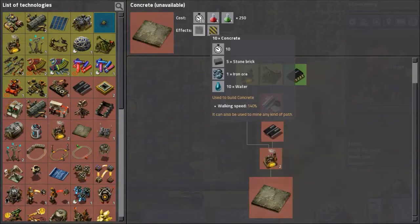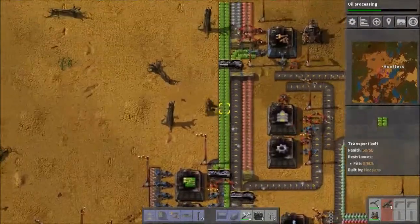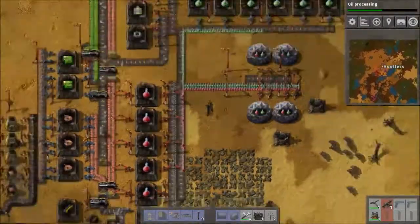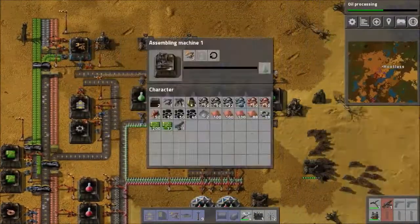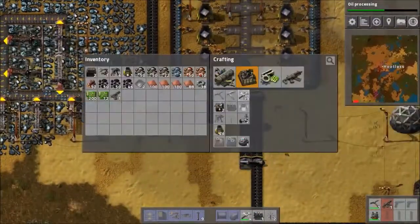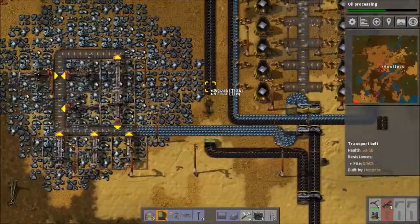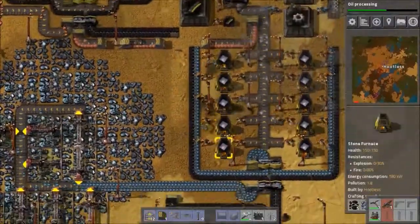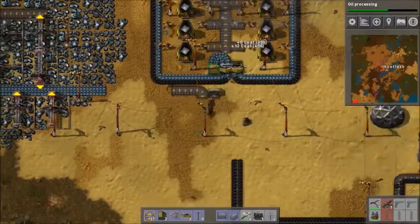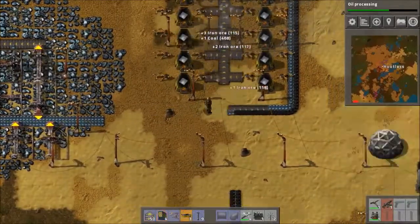I don't have the recipe in front of me, but the yellow inserter takes an electronic circuit, some iron plates, and some copper plates. I put all of those into the assembler and it gets me the inserters, then puts them out onto a belt. One side of that belt is the inserters, the other side is the transport belts. It takes that line over to my row of green pack production, turns those materials into green packs, puts them down onto my science line, and takes the packs all the way over to the labs.